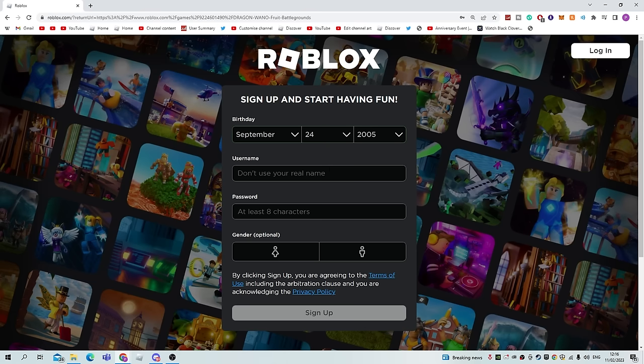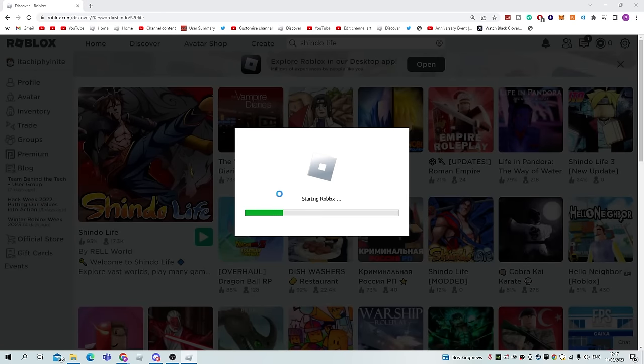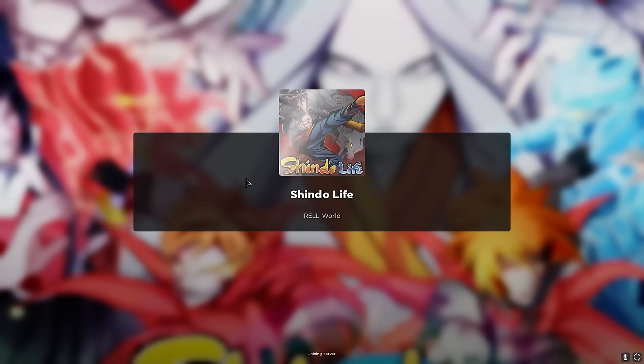The first thing we need to do is make a brand new account. We're going to be calling it Itachifinity to potentially give us the extra luck for the bloodlines that we need. The brand new account is made. We go into Shindo Life and I'm just hoping our luck is just better than usual — I'm hoping we get it first try.